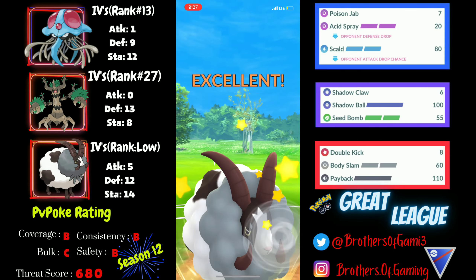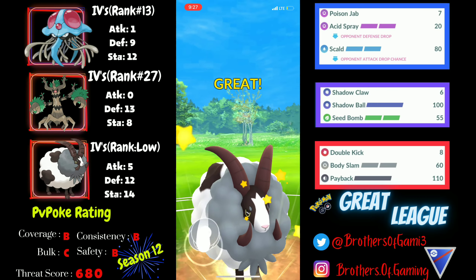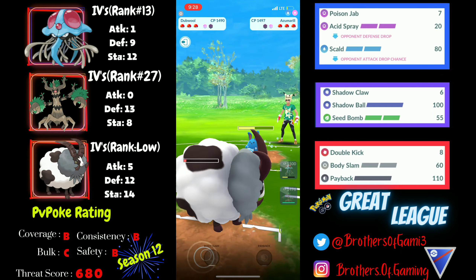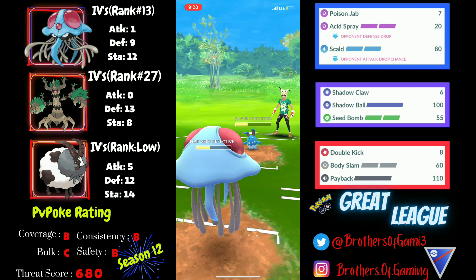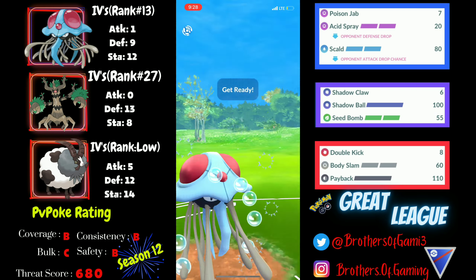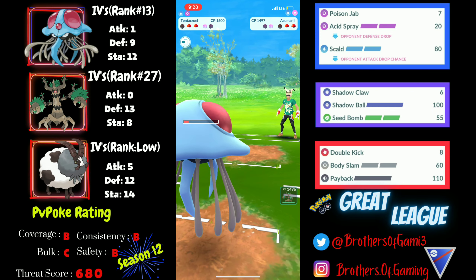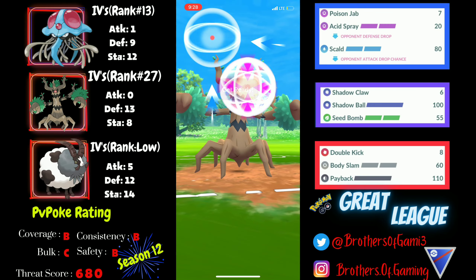Since I'm running Payback, the Azumaril matchup isn't ideal — that's why I'll be switching to Wild Charge after a few matches. I saw Flyers like Skarmory and Azumaril coming in very frequently. Azumaril can farm me down from this range but can't one-shot me, since Tentacruel resists everything Azumaril has. I go for Acid Spray while undercharged to get the defense drop, then farm down to set up a Scald before switching into Trevenant.